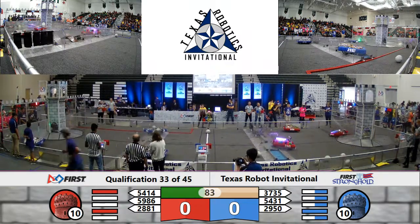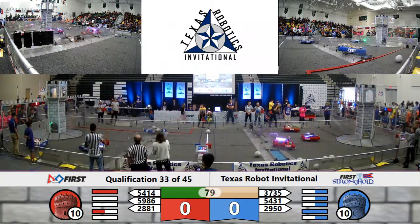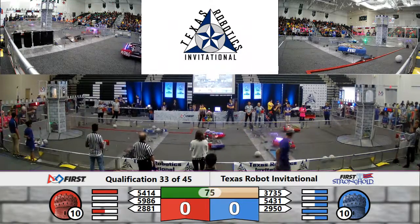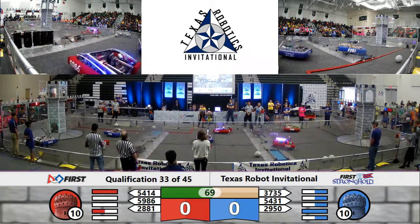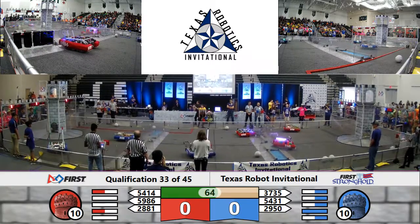59-86 getting ready to deposit a low goal, and they do. 37-35 crosses over from the neutral zone with a ball of their own. They deposit that in the courtyard, while 54-31 shoots high again — but once again it bounces out of the field of play. Some more teamwork being displayed as 37-35 comes back right away and knocks 29-50 off the moat.